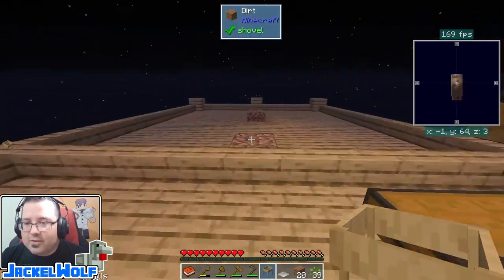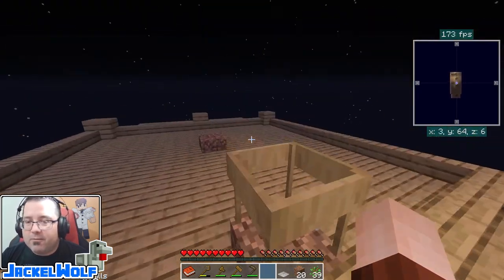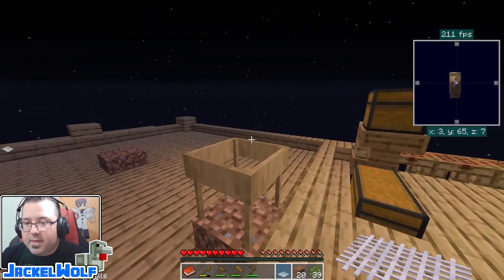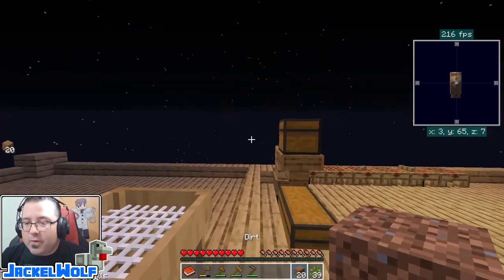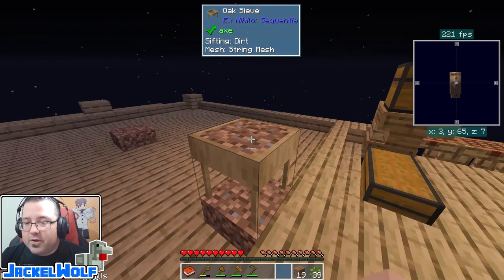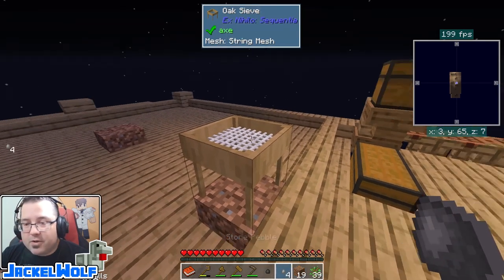We can go place our oak sieve somewhere in our world — I'm just going to place it over here on top of this dirt block for the moment; we'll come up with a better spot later. We take the mesh and by right-clicking we place it into the sieve. Now we can take things like dirt, place it on the mesh, and hold down the right-click button to get resources from it.